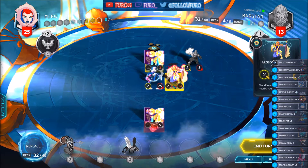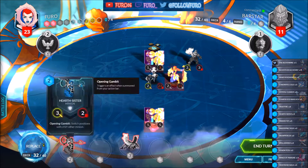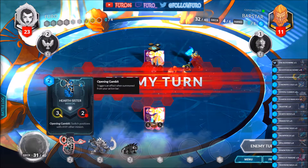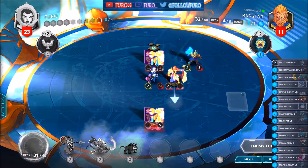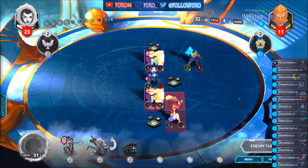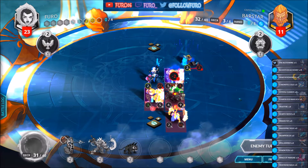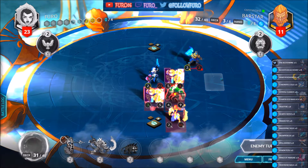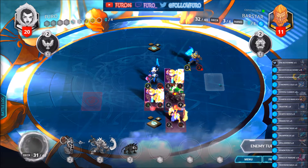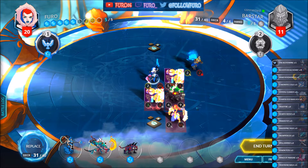Our General will hit him for another 2, so he is now down to 11. We will keep the Heart Sister for now and replace the Wings of Paradise, getting a Tiger that will deal another 3 damage. We also have the Bloodborne spell next turn. The Heart Sister might be great against the Silver Guard Knight.